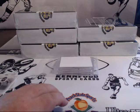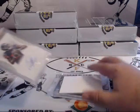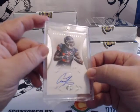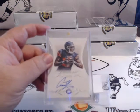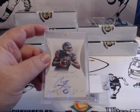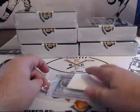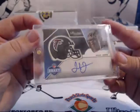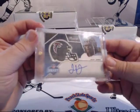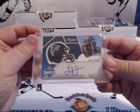I think the Texans were a combination of teams. Kenny Hastie. We have Flawless — Alshon Jefferies for the Bears. Kenny Hastie. On card — 11 Prestige, on card rookie autograph.